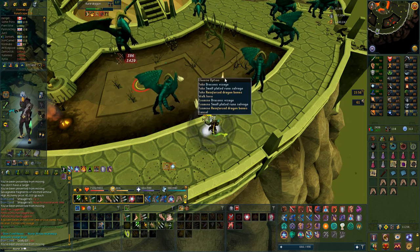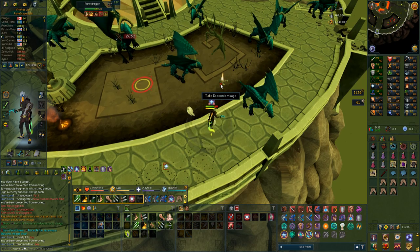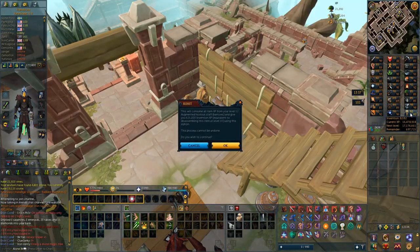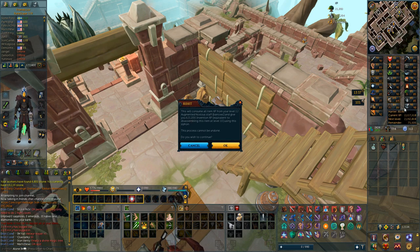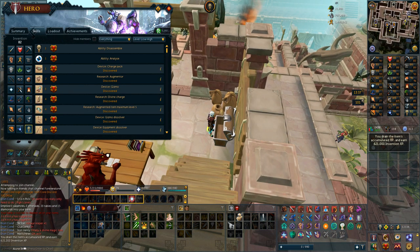A Draconic Visage from my Rune Dragon task — that is 450k alch value, so definitely great because money is what I'm here for mostly. Not quite a level but very close to 83 Invention — 621,000 experience incoming and I need just about 700,000, so 76,000 experience left.